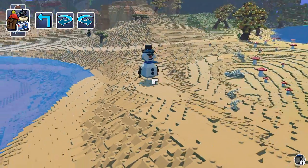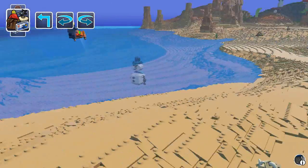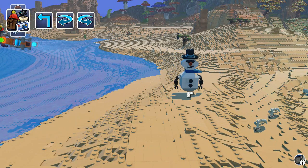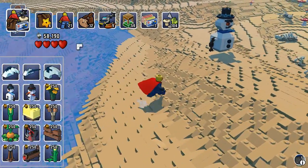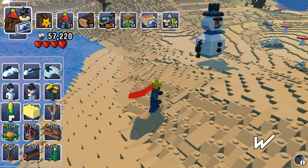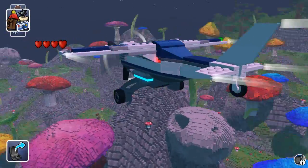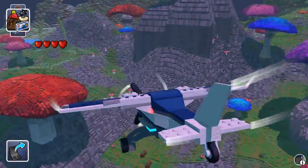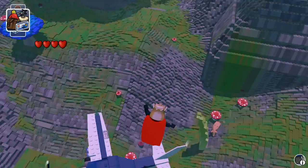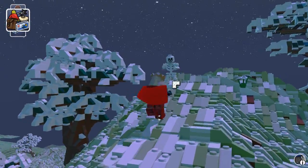I wonder — can I put a snowman here? Is it gonna melt? Just kidding — it's Lego, it doesn't melt. Holy chicken nuggets, this is a lot of mushrooms here. Here we go — two more chests. I'm gonna build something up here, just gonna kill this bastard first.